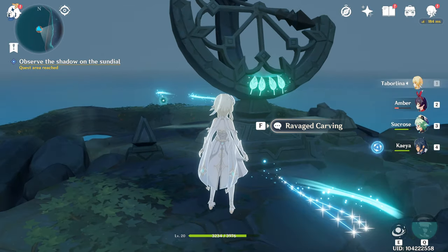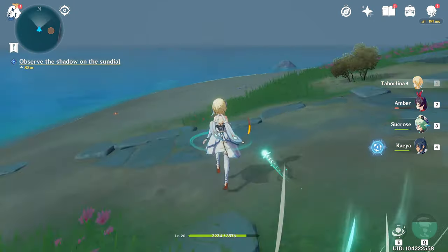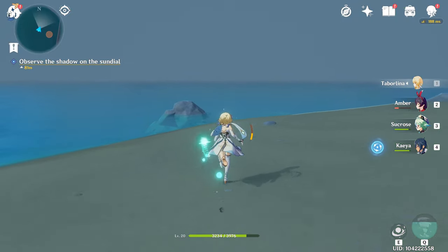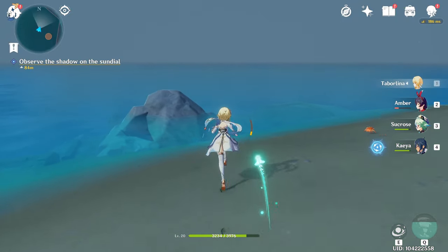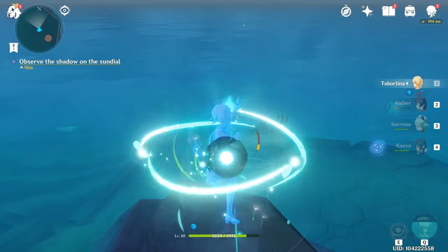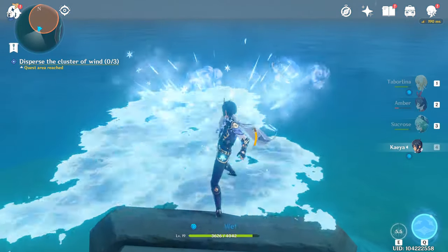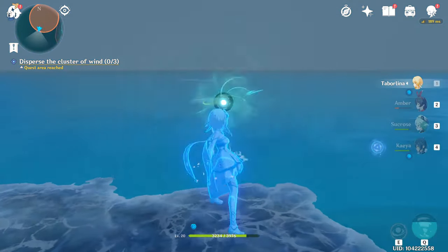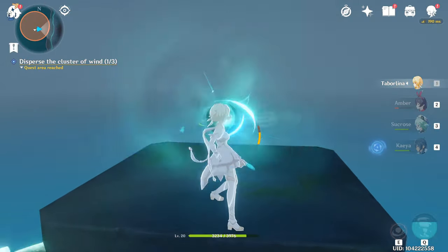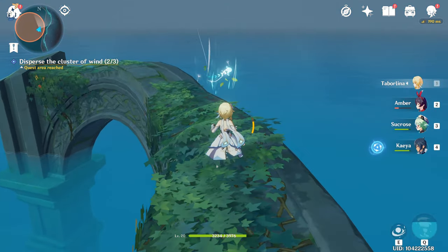If you search around the island with your elemental sight, you will find four elemental orbs that you must use your wind ability on. Note: you must find these between 2am and 5am. The first is at this rock on the northwest side of the island. The second is over by the water by this fallen pillar on the south side of the island, and requires ice deep reach. The third is on top of this pillar to the right of the sundial. And the final one is directly behind the sundial on the arches.